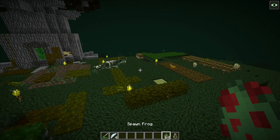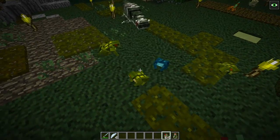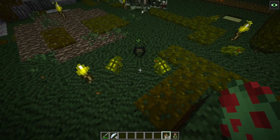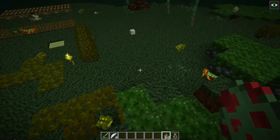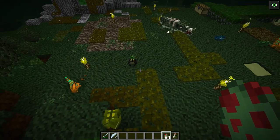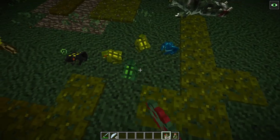Then we have frogs, which you'll see everywhere in various different colors. One thing to note: there is a rarer poison frog variant — you can see particles coming off of it. If you get near a poison frog it will apply poison, so while it's still considered a passive creature, just be aware of that.